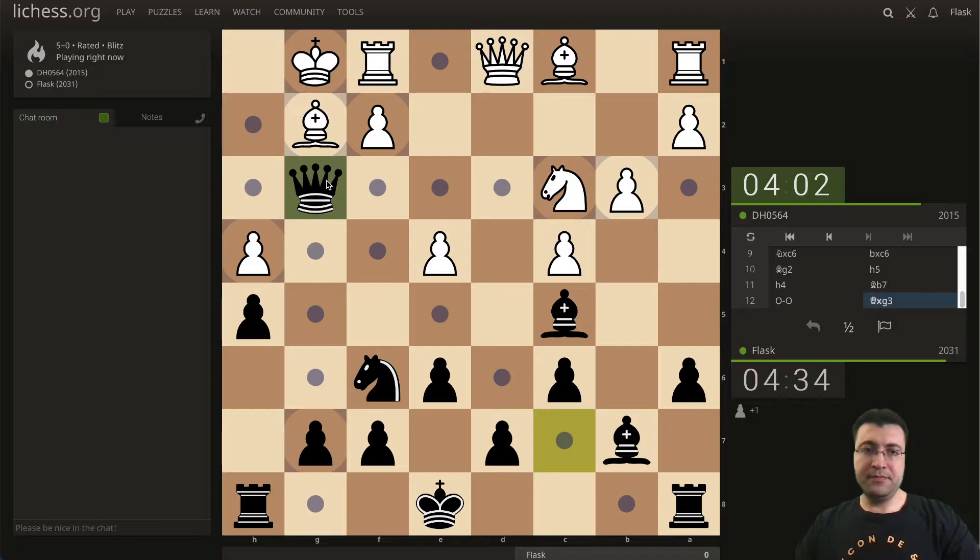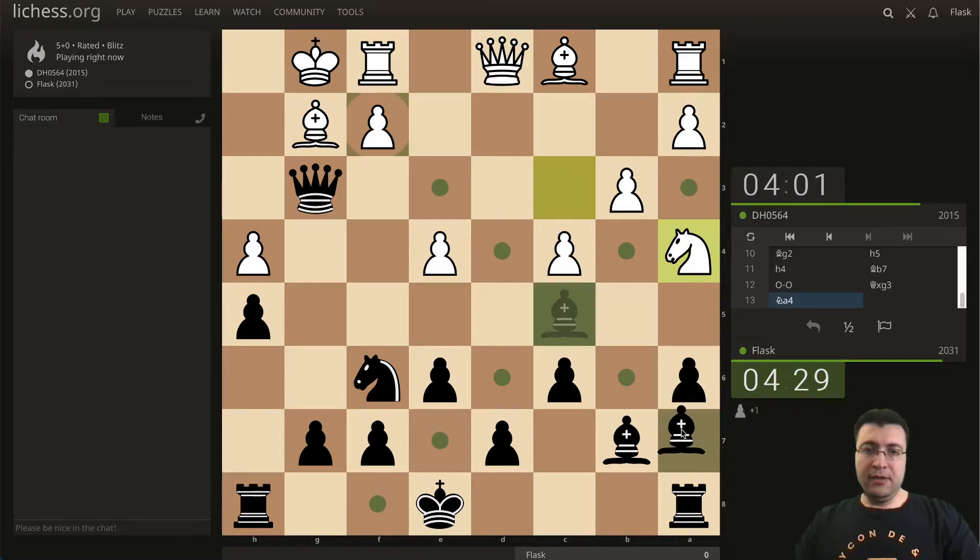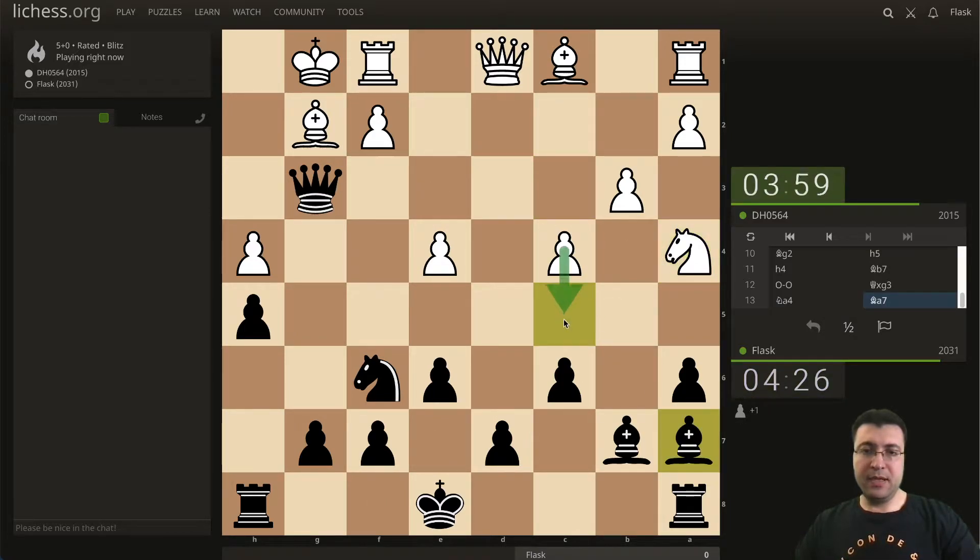I am on the knight as well so he needs to do something about that. This knight is not defended so he tries to get my bishop. This might be a move, or he might just block — no, this move is not working. He needs to block with this pawn or maybe this bishop.